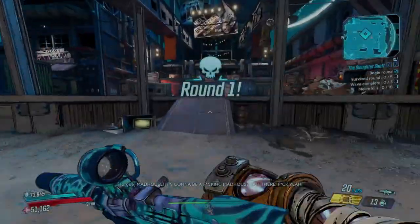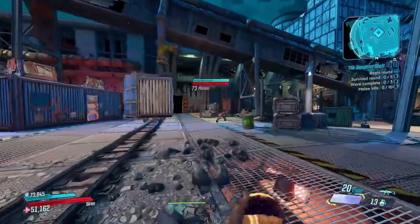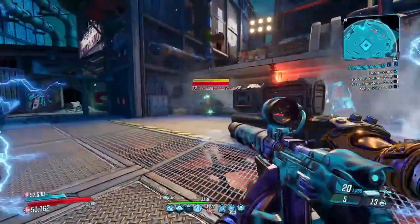Hey everyone, hope you're doing well. Today we're going to be diving back into the world of Borderlands 3 with a melee build centered around Amara. Amara is a force to be reckoned with in close combat, and this build emphasizes just how deadly she can be with a little help from some powerful melee-oriented items.